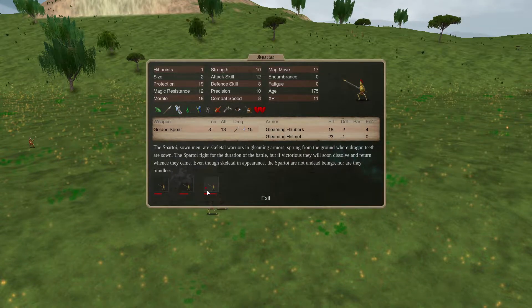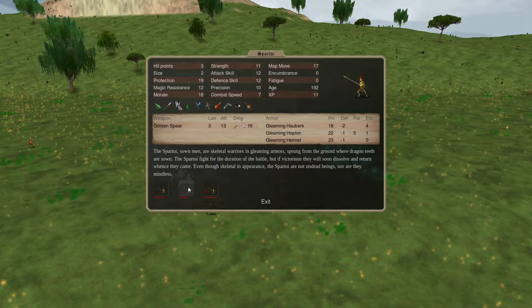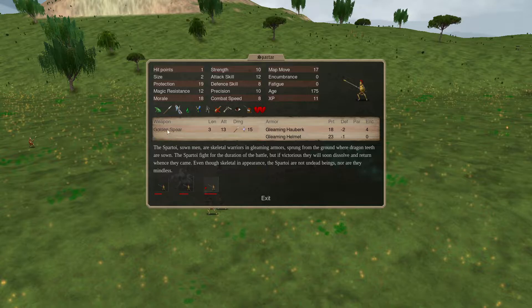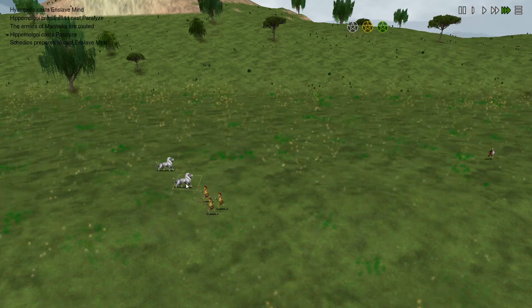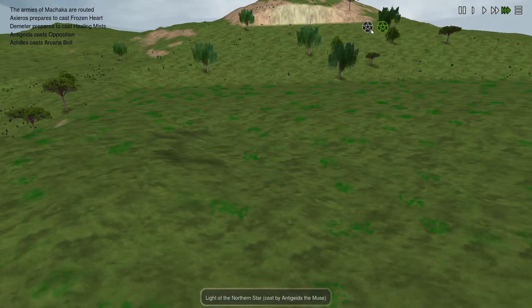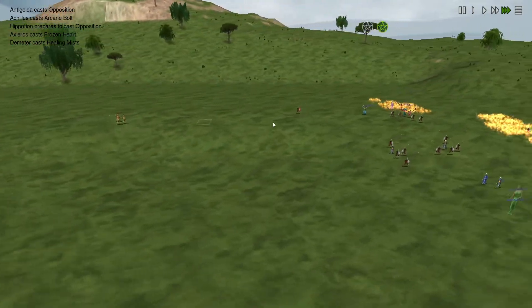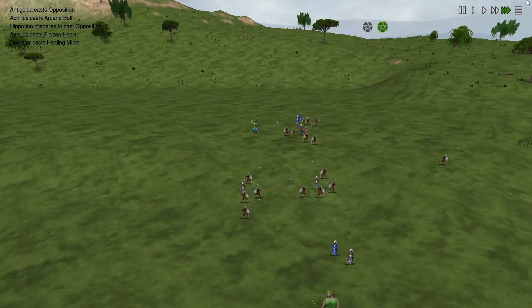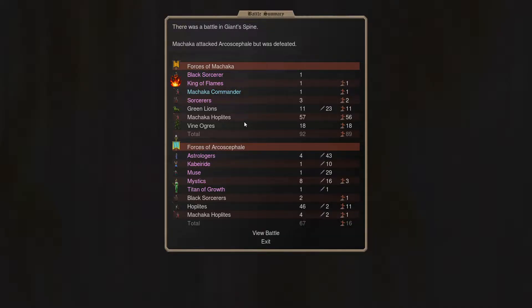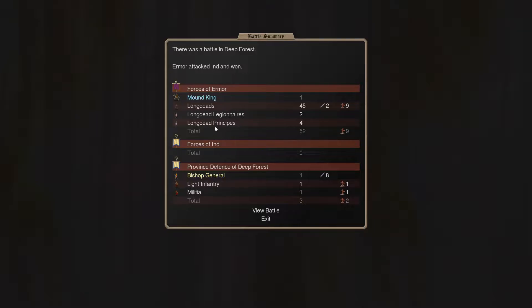I didn't know these Spartes had an actual magic weapon on this summon - this is just a battlefield summon. I think it costs one earth gem and gives you a group of these guys. I did not know they had a magical weapon, which makes them better. Oh, we just took out some of our own guys - they're Arco's. So it looks like the King of Flames either died or ran away - more than likely died, and there we go, that's confirmed in the report.